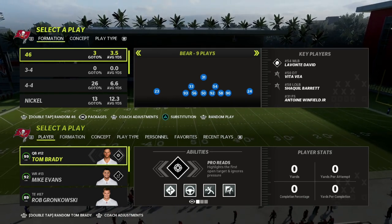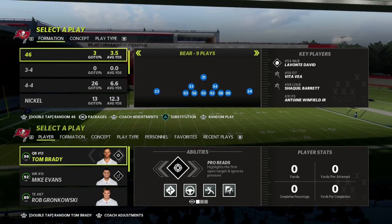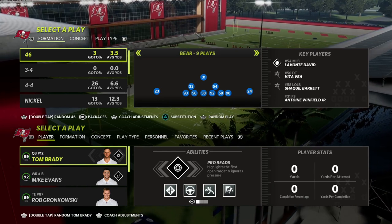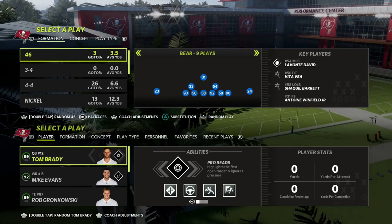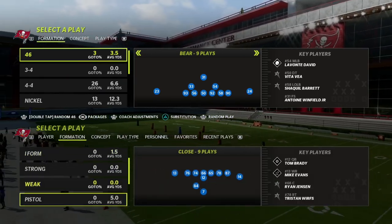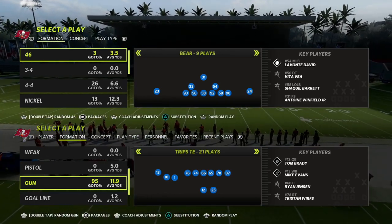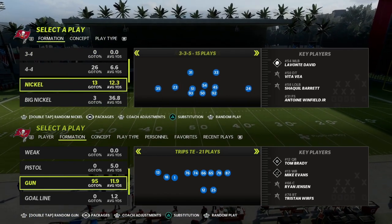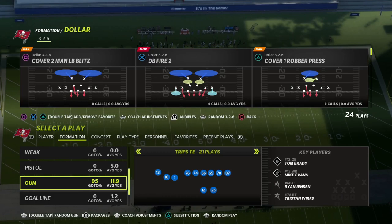In this video I'm going to be teaching you a way to create simple route combinations that will beat every single defense you will face in Madden. We're going to be talking about horizontal passing, and I thought I would show this by using a simple concept out of the trips tight end formation that has been good for years. No matter what playbook or formation you run, you need to have these horizontal stretches that will attack every single zone in the game.